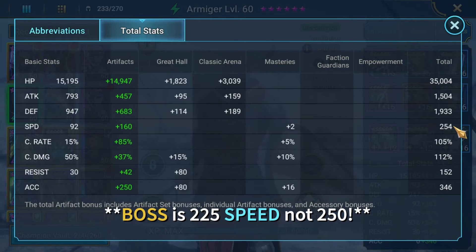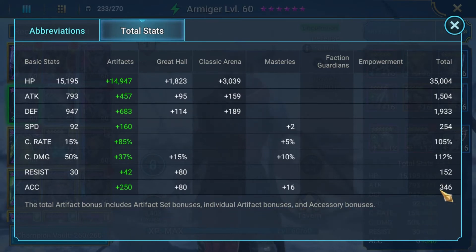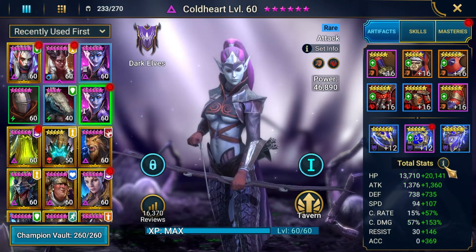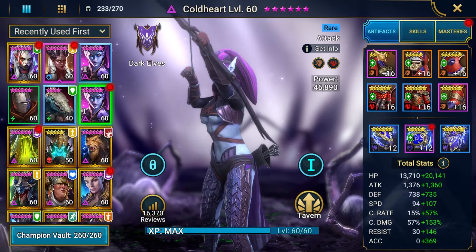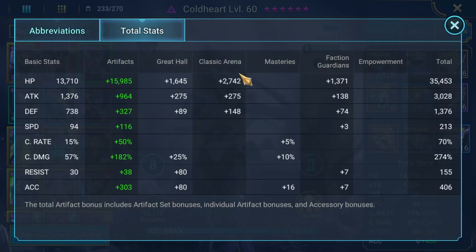So you have to have at least one turn meter control champion above 250, and it can't be Visex because she does the TM steal. For Armager, you also need 100% crit for the TM drop to be triggered, and around 350 accuracy. The Reflex Cold Heart shown in Run 1: around 200 speed, 70% crit, and enough accuracy - then pump crit damage as high as you can once you've reached 200 speed, 70% crit, and 350 accuracy. The Destroy Cold Heart: around 200 to 220 speed, 70% crit - again super important - over 350 accuracy, then pump as much crit damage as you can.